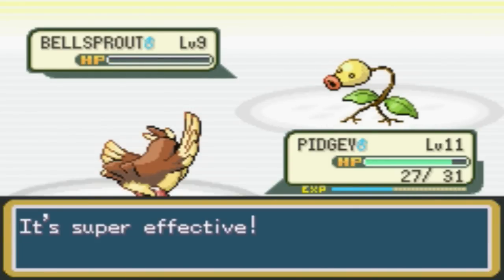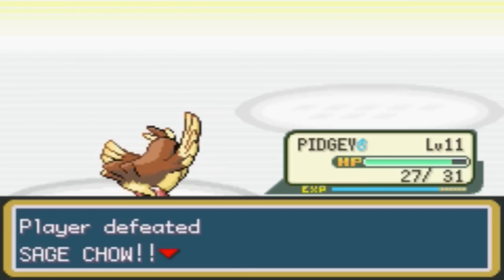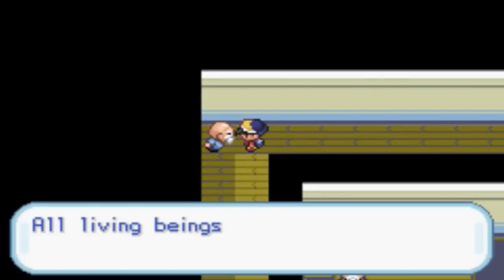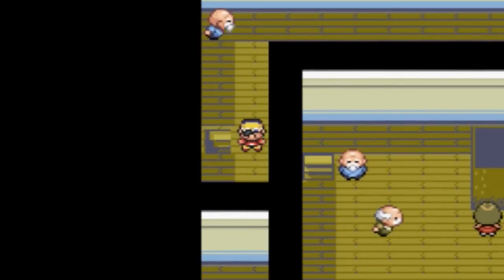Making quick work of these guys. Level 9 for Rattata. And Sage Ciao has been defeated. Thank you — my pleasure. All living beings co-exist through cooperation. You must always be thankful for this. My pleasure for beating you.